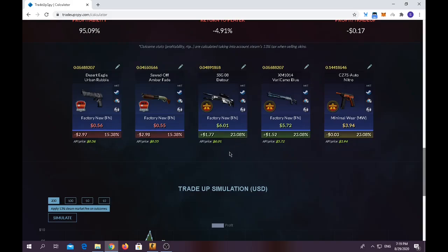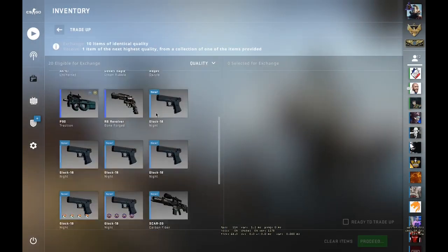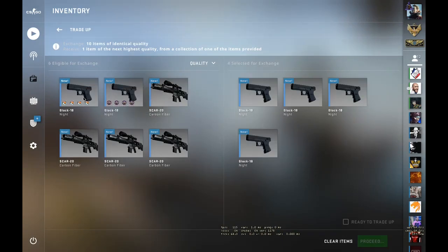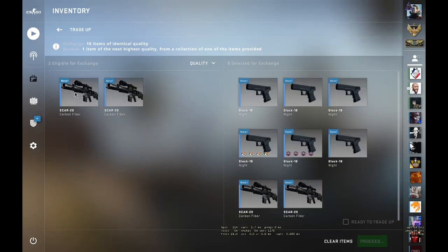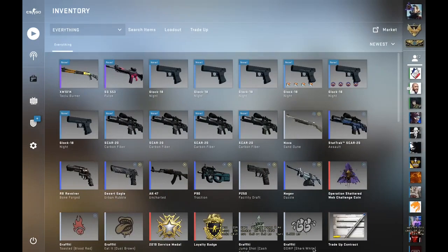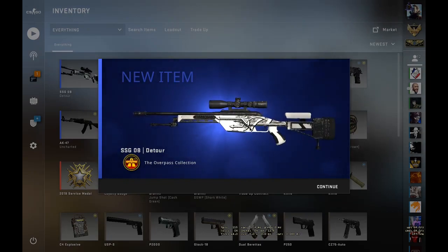I'm hoping to get the SSG 08 D2 because I love that skin. Let's place in the inputs — six Glocks, two factory-new SCARs, and two minimal-wear SCARs. Let's hope for the SSG. Yes! We got the D2! We just got the D2! This skin puts us at even — actually we made around 20 cents profit just because of that skin.